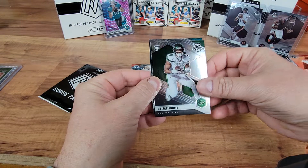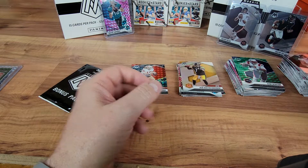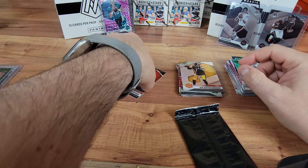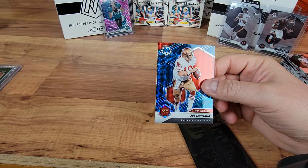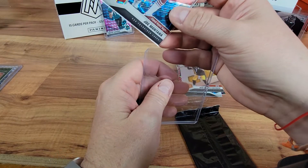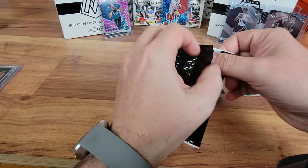Hand me a sleeve of that one. Go ahead and sleeve up Mr. Montana. Let me know down in the comments — is this a Genesis? I don't know if Genesis are numbered or not. I'm going to have to do some research. But one of the best to play the position, Joe Montana. It's a pretty dope looking card, whatever it is. This is the last pack of this break — are you wanting to do this one?